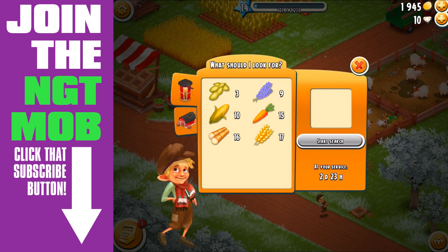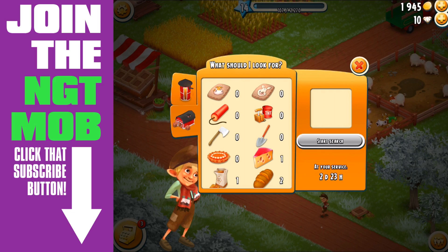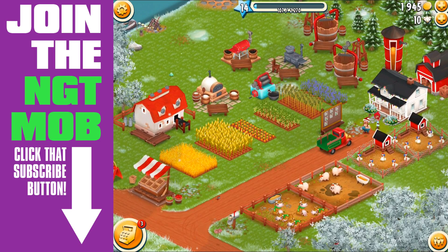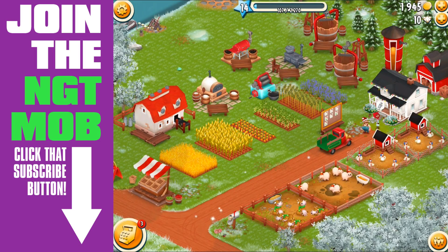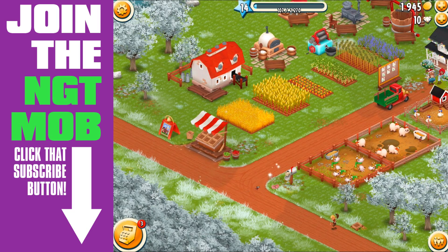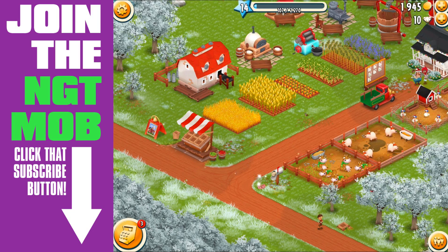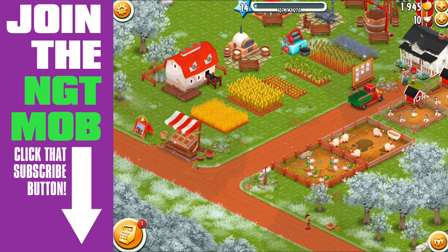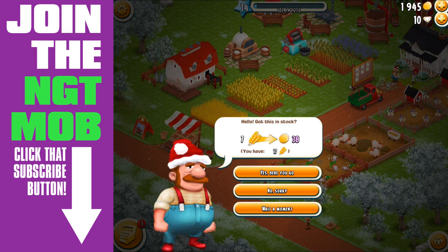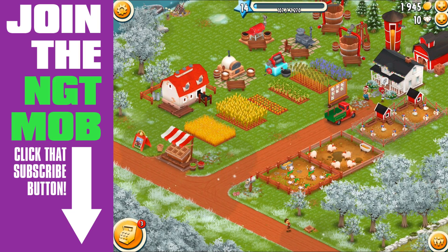Tom can look for basically anything that you have unlocked at your level - he can look for TNT, for example. You can have him look for something if you have an order waiting. Later on when you unlock the boat, you can have him collect something to complete a boat order, or something to complete an order for the truck or even one of the visitors to your farm.